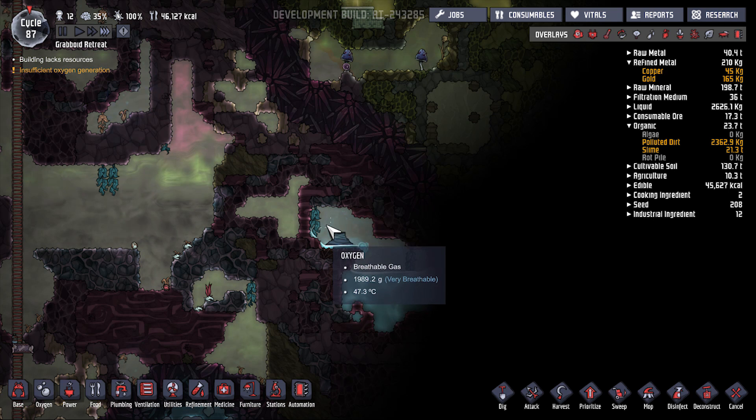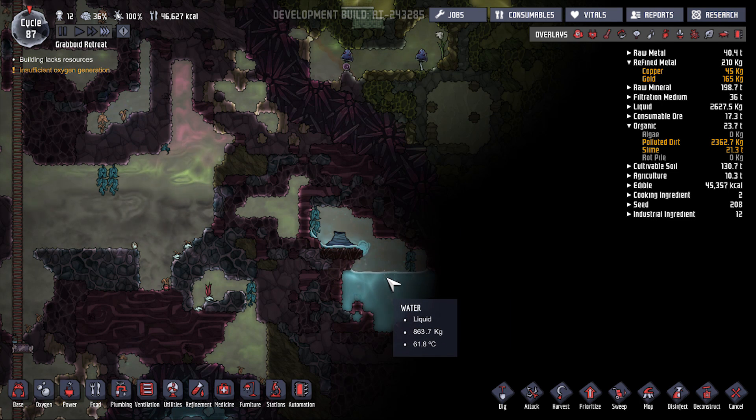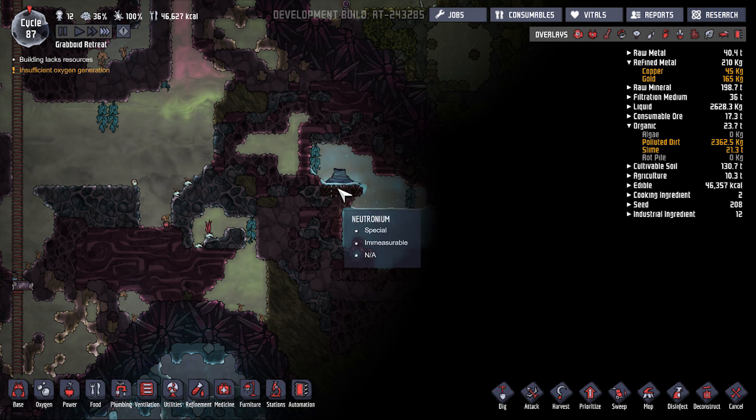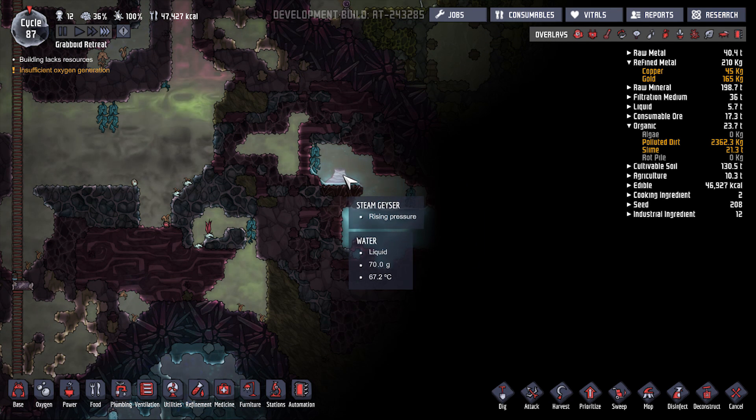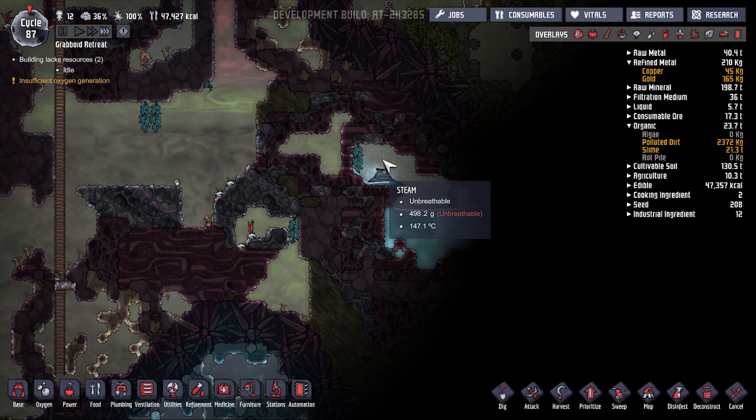There is no actual steam in here — which is kind of a moot point for the concept of a steam geyser. It's supposed to be scalding hot. Oh wait — is there steam? There is actually steam!